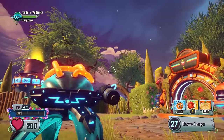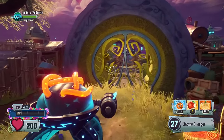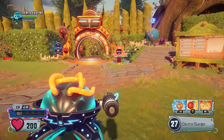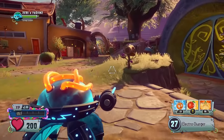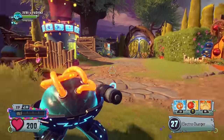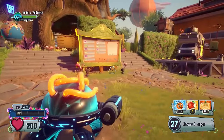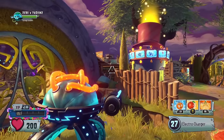Welcome to another Garden Warfare 2 video. Today is the release date of the brand new Trouble in Zombopolis content update. We have two brand new characters: Toxic Citron and Breakfast Brains, a brand new herbal assault map called Zombopolis, some new customizations, and the boat minigame is down near the docks.